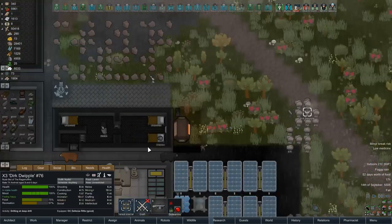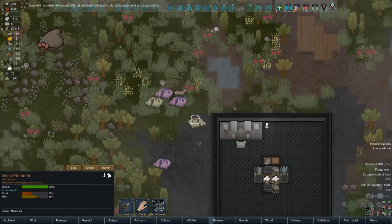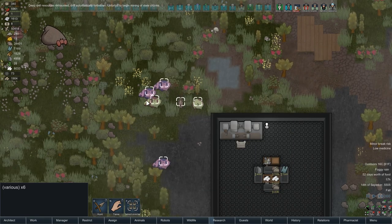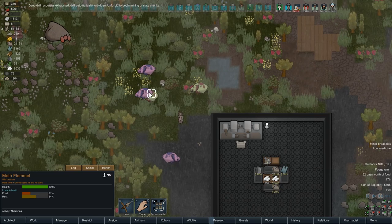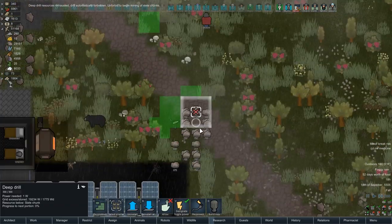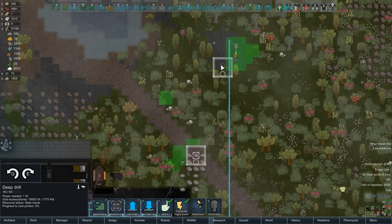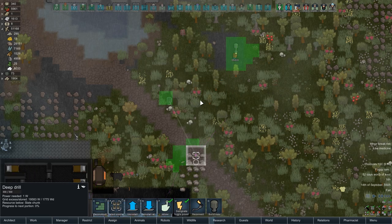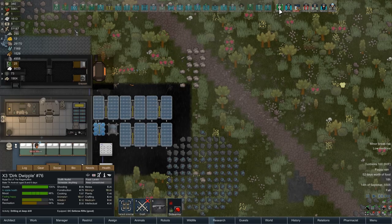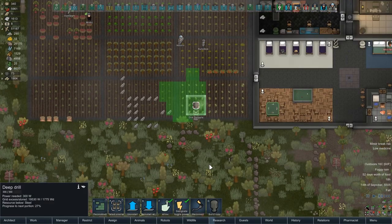I like these flammals, I think. They got soft hairs. You know what? Let's tame the heck out of them. Select them all, do the tame dance. That didn't take long. We're still deep drilling - more steel for us.